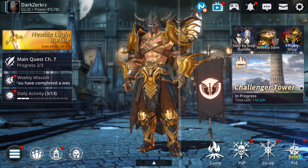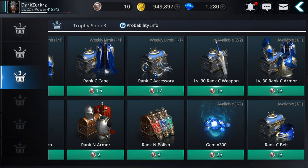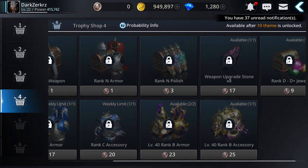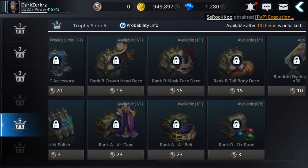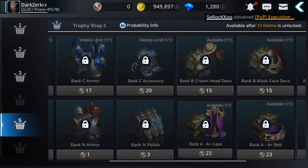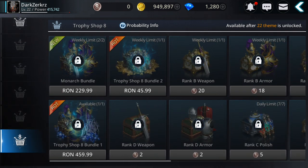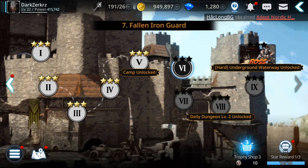Since I have enough power, I'll go into adventure and complete stages to unlock higher trophy shops. There's also a free 300 gems available here. Trophy shop 5 gives A to A-plus belts, capes and other things. Trophy shop level 6 gives 300 gems and free rank S gear. Trophy shop 8 gives free S-plus-plus gear. It's very important to unlock all those trophy shops.